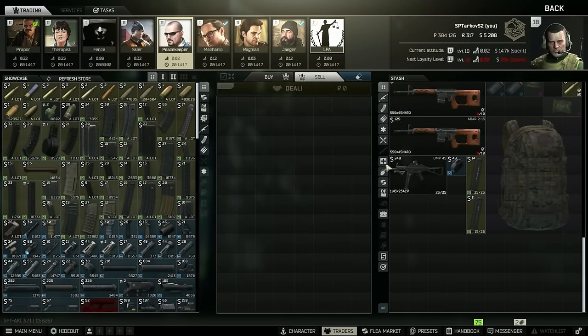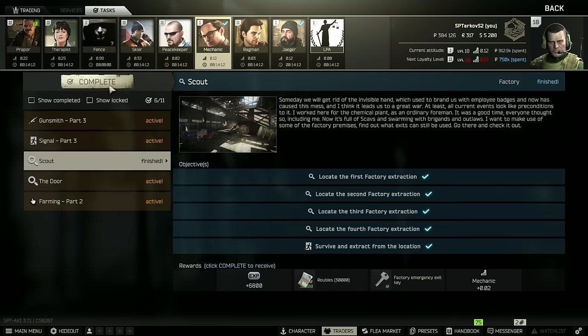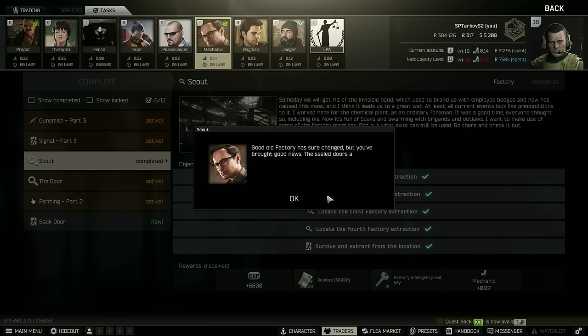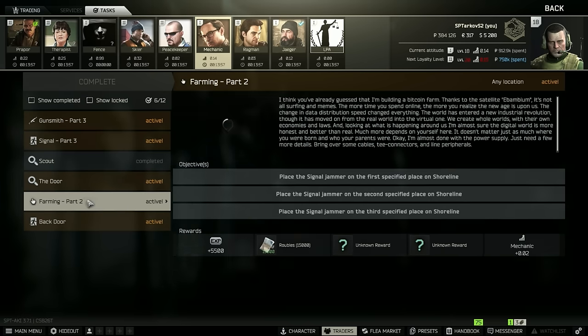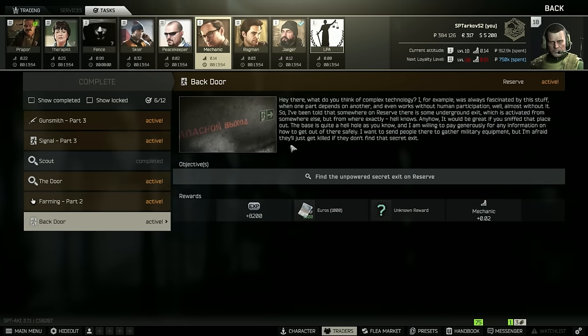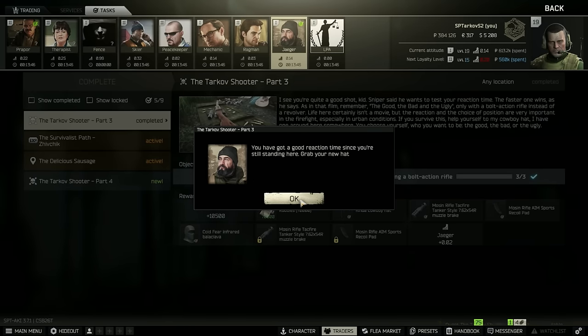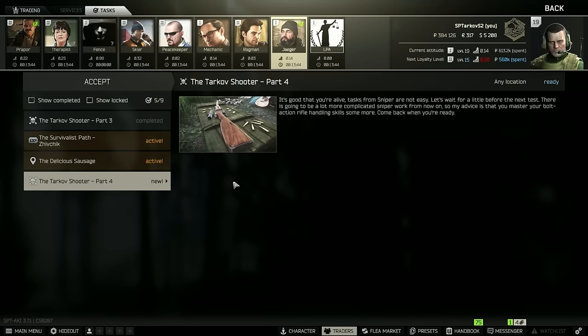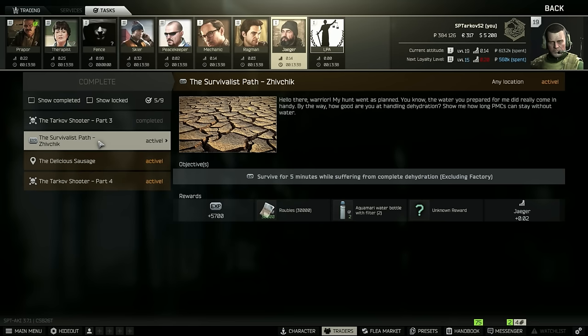I don't use 300 Blackout guns so I really don't care. Let's see tasks — we completed scout, that's done. And we got level 18, ladies and gentlemen! We got the emergency exit key now because we did that. Find the unpowered secret exit on reserve — I can do that. We go down in there anyway and we gotta take D2 — that's when we do that.